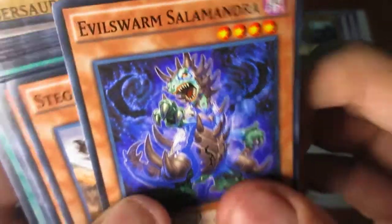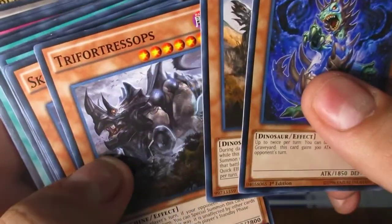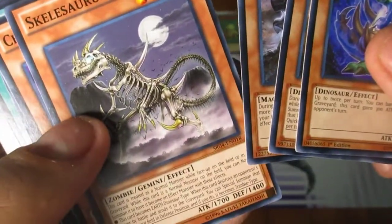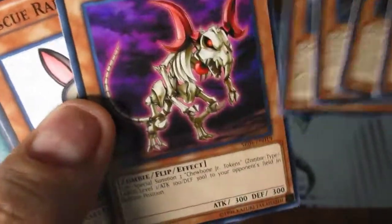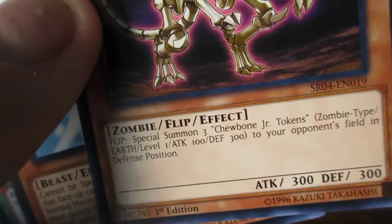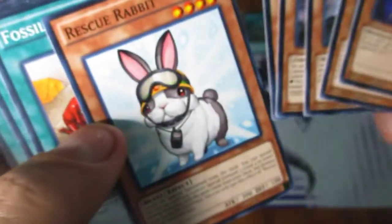Evil Swarm Salamandra. Stegocyber. Trifortressops. Skelosaurus. And Chewbone — I forgot about this one. This thing is so funny and cute how it looks. When flipped, it special summons three Chewbone Jr. tokens to your opponent's field in defense position. And then you get a random Rescue Rabbit as well.